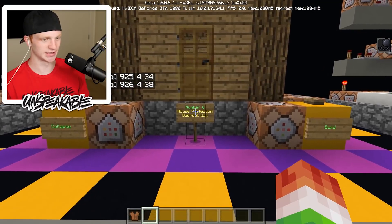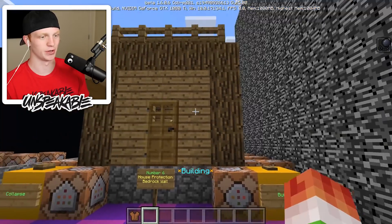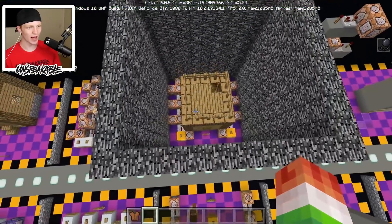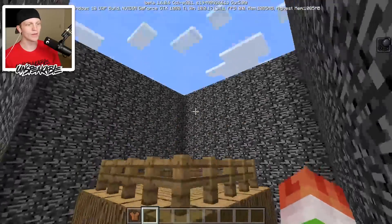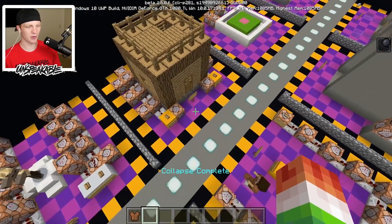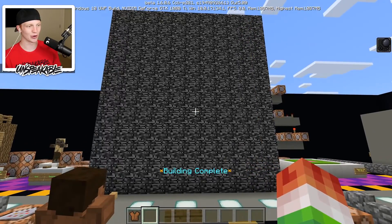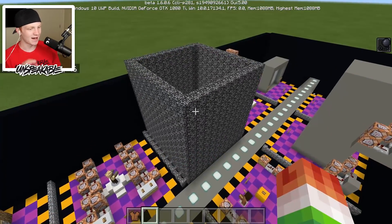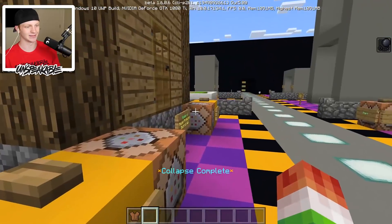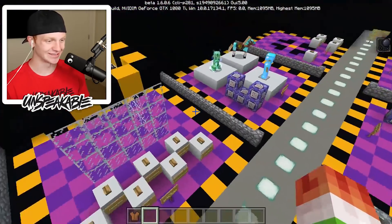Number six is a house protection bedrock wall. We click build on it and it raises a huge bedrock wall all around the house — that is so sick. You could even put a ceiling on this if you wanted to. Then if we collapse it, it slowly takes away all the walls. Let me do that one more time — you can see it building all the walls, and now the house is completely protected. No one is going to make it inside.